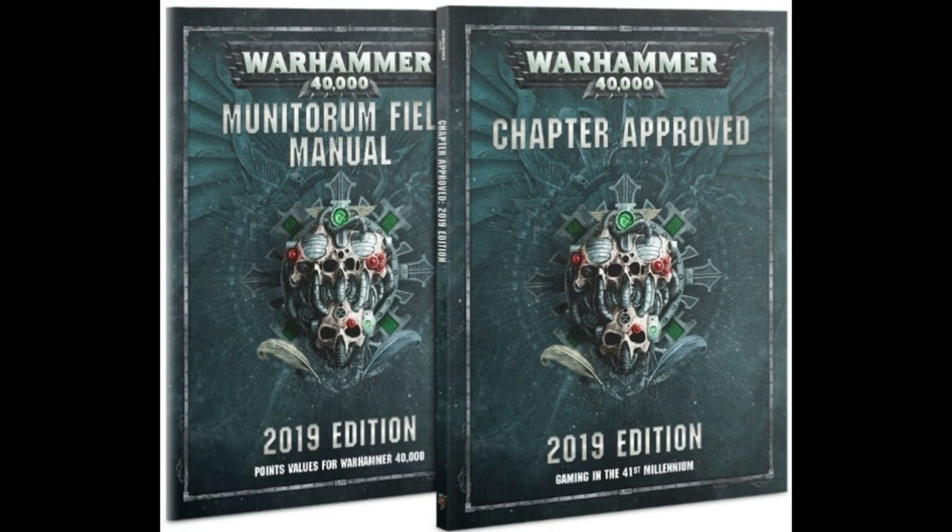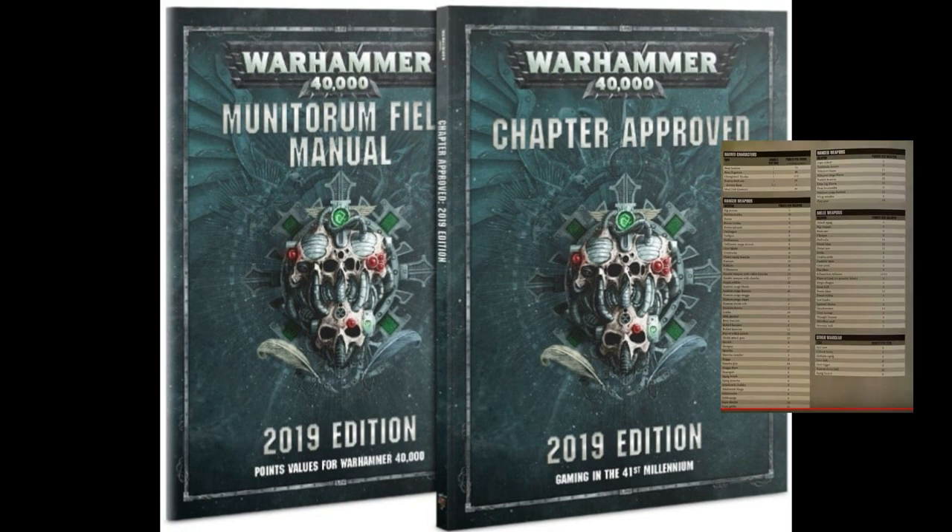I'll have to get out my Flash Gitz and give them a try. Deff Dreads and Kill Kans both dropped 10 points each. Kill Kans now have a base cost of 30 points, so the minimum cost with a big shoota is going to be 35 points. With a rokkit launcha they're 42 points, which gives you 252 for a full unit of six. You still need support — a Warboss nearby for the Breakin' Heads ability, or a Big Mek with a KFF and that warlord trait.